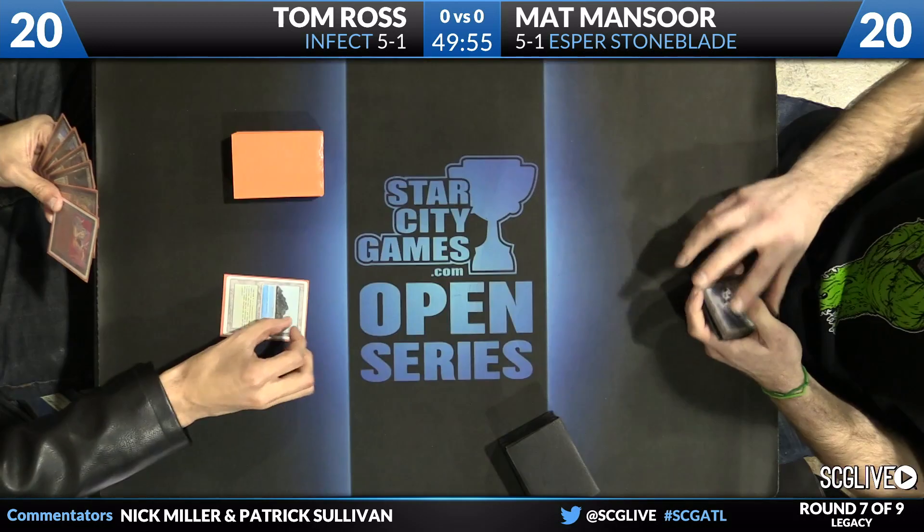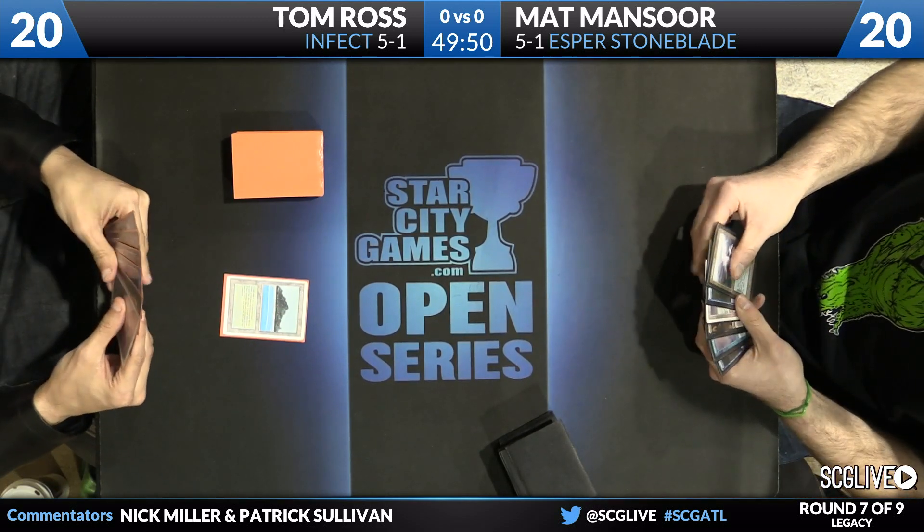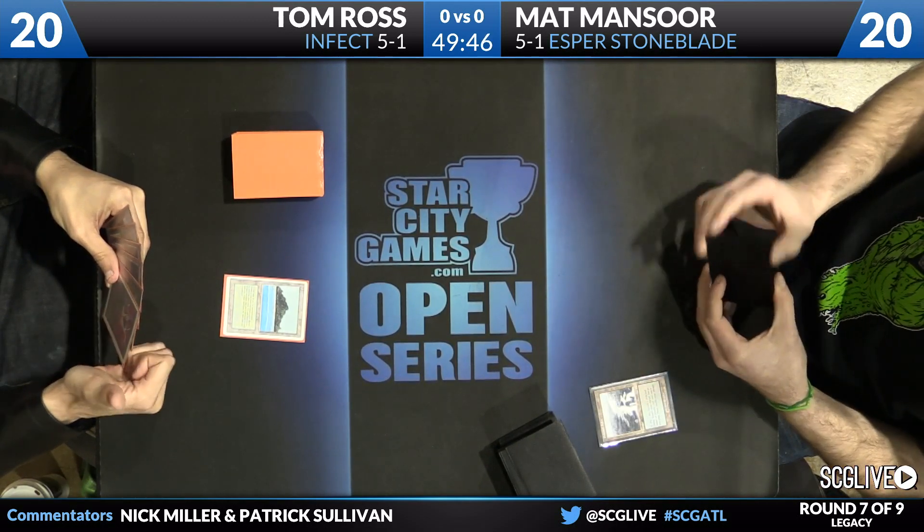I talked to Tom Ross last week about the Infect deck, and he said the card that really makes the deck tick is Invigorate. That is the card to look out for. Matt is playing Esper Stoneblade, and Tom leads with a Tropical Island while Matt Sacks fetches a land.